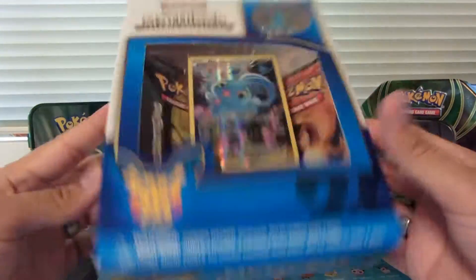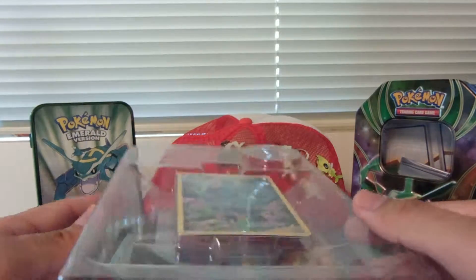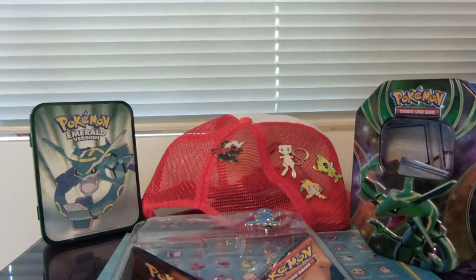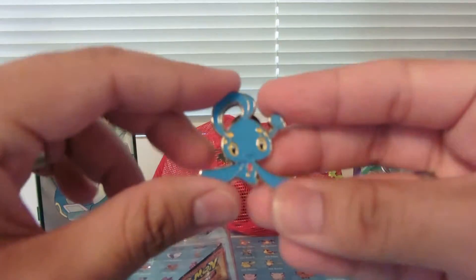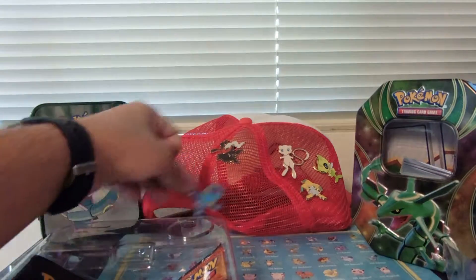Let's get into it. I just opened it up — there is the Manaphy card and the code for the TCG on the back. Then we've got the Manaphy pin, which I'm going to be putting on this hat with my other ones.